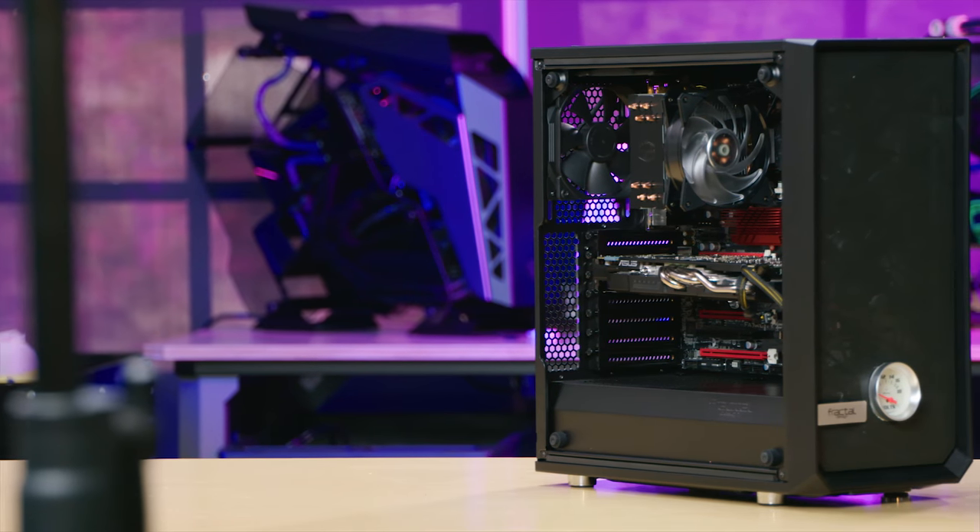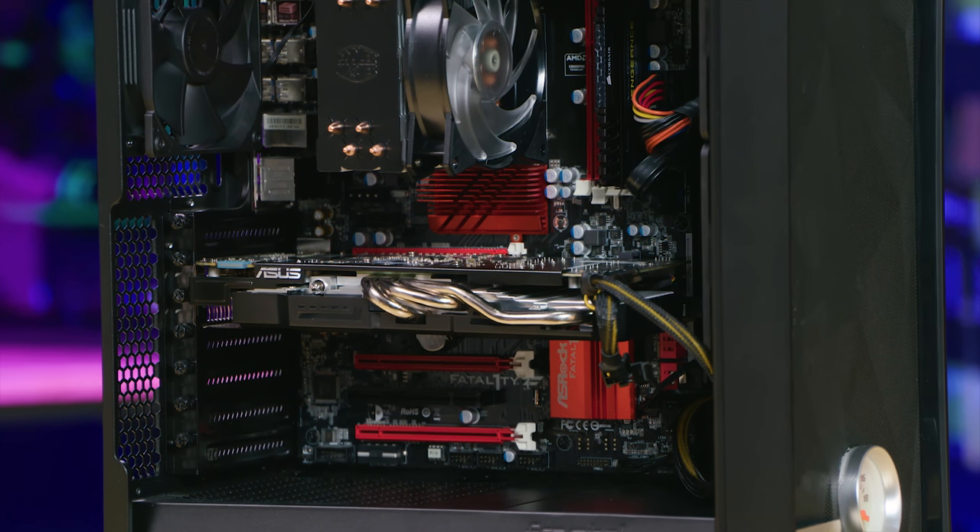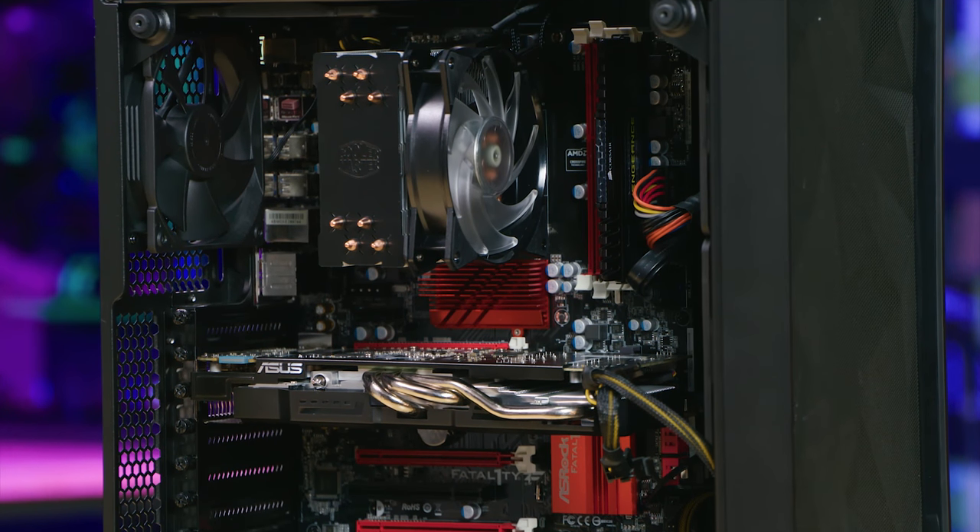What we are going to do right here is test this with the minimum settings and then make a couple of upgrades to the system to see how it performs. The minimum requirements for PUBG are Windows 7 or higher — we are running Windows 10 — and an Intel Core i3-4340, which I don't have. So I opted to go with the AMD FX series, specifically a 6300 equivalent. I don't have a 6300; I have a 6100, but I applied a 10% overclock and benchmarked it, and I was spot on — my 6100 is running at stock 6300 speeds.